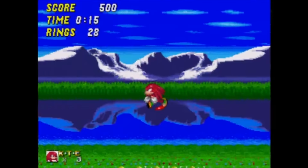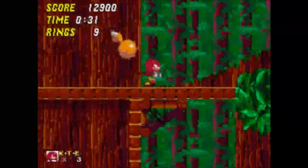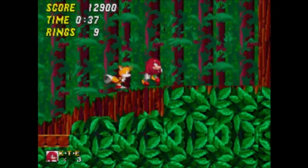Gameplay-wise, this is very much a traditional Sonic game, except we have some new abilities. Knuckles can punch enemies and also do a flashy downward drill attack, which essentially adds some new methods to attack enemies.